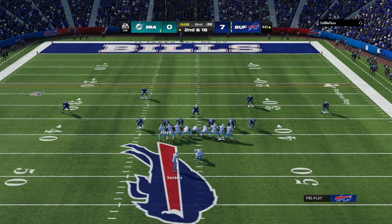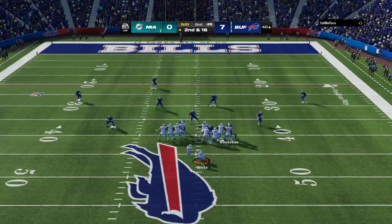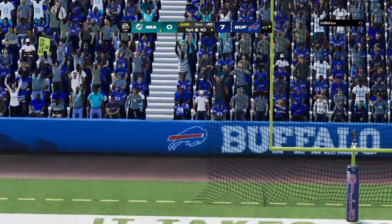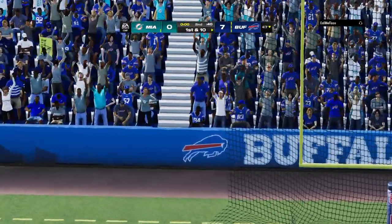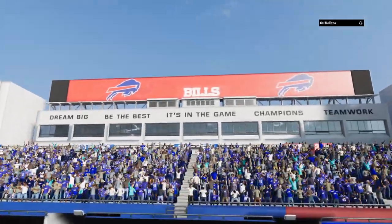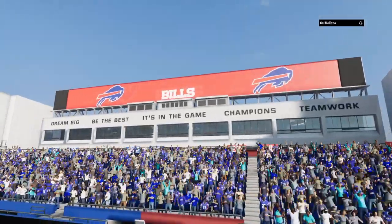So with two ticks left here in the half, on is the field goal unit. They'll spot it at the 47, so call it a 57-yard attempt. And this one will not get there — it's off to the left anyway. It's no good. First half in the books. You're watching the NFL on EA Sports.